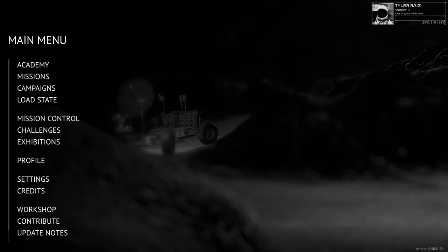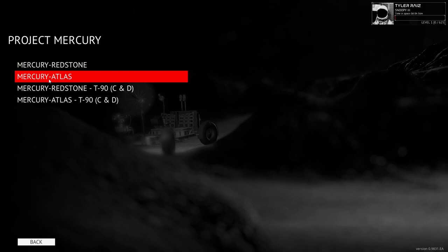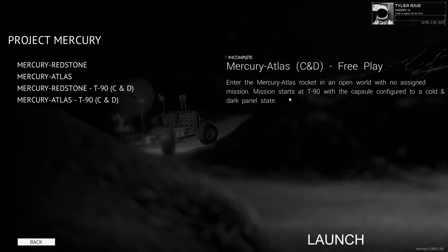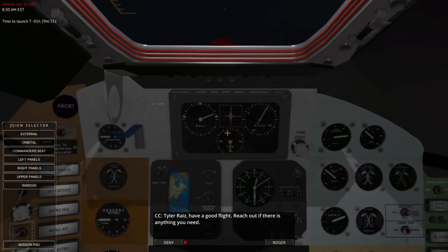Hello everyone and welcome back to Re-Entry in early access version 0.9831. I'm going to try the Mercury mission in free play, so we're going to try Mercury Atlas. I don't want to do T-90, so cold and dark - CND means cold and dark panel. They didn't even go through that in the tutorials. I've done the tutorials and I want to get serious here, so I'll just use the checklist.